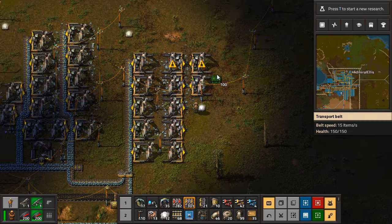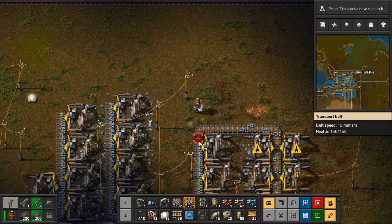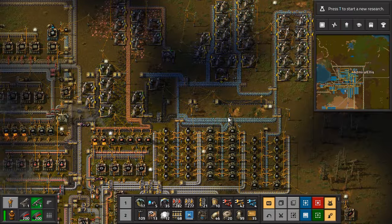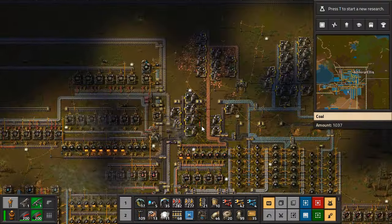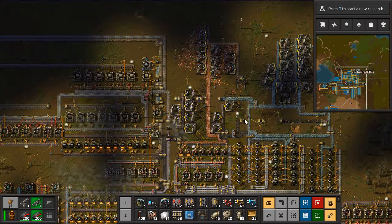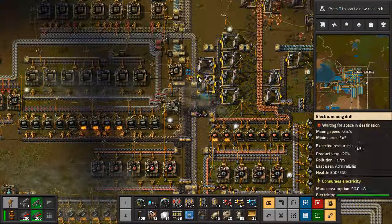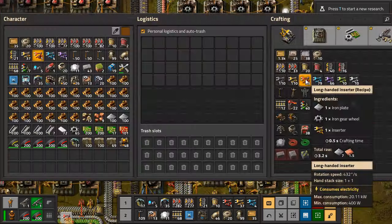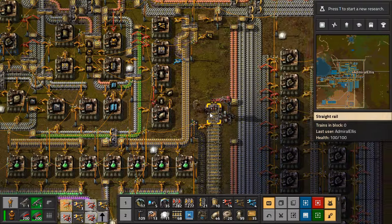There's still some dark spots in the middle here — character is in the way. We're going to need a lot of miners. We're going to need a lot of steel furnaces. We're going to need a lot of long-handed inserters and regular inserters. However many that is, it's going to be a lot.